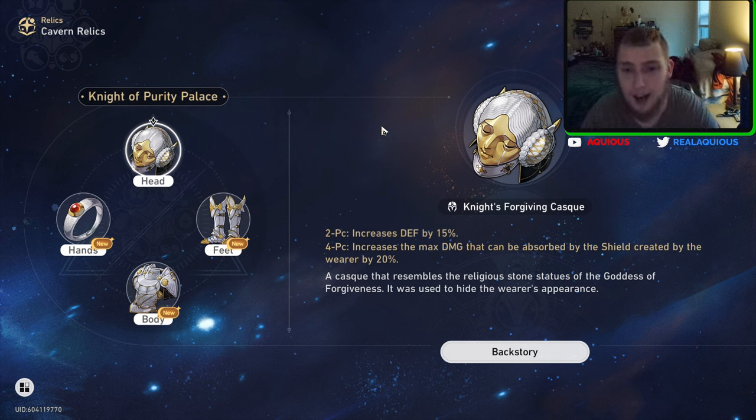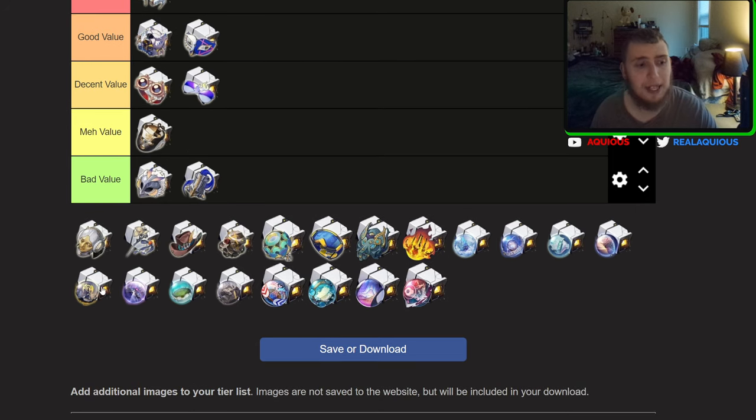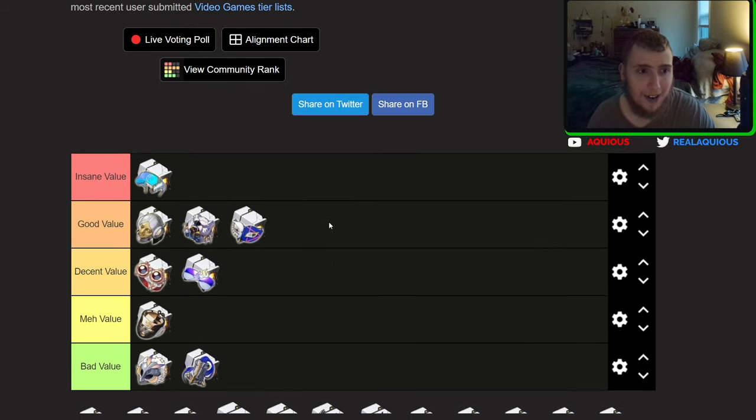Let's get on to the defense set — Knight of Purity Palace. Increases defense by 15%, and the four-piece increases the max damage that can be absorbed by the shield created by the wearer by 20%. This set is good. I am legitimately saying it. The set is good. The characters that currently use it are weak unfortunately, and we also run the possibility of when Aventurine releases, they release a set that is just better for shielding characters. But until we know that even happens, I believe this set is actually a good value set.